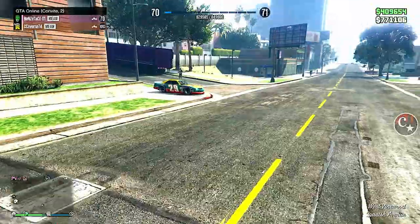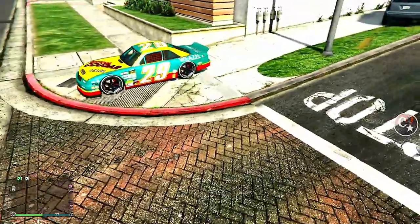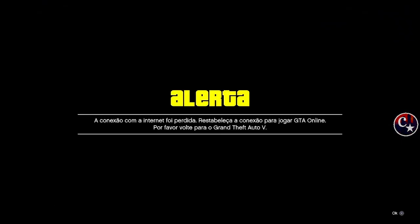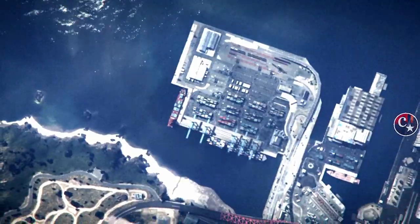Não pode errar nisso aqui. Assim que eu entrar no veículo que aparecer dentro do caminhão — entrei, apareceu no caminhão — botão PS duas vezes, desconecto a internet, volto para o jogo, confirmem o alerta e vamos ser mandados para o modo história. As nuvens começaram a se locomover, então vamos reconectar a internet.